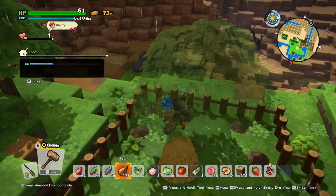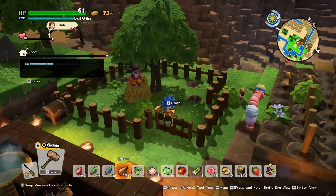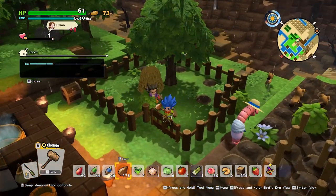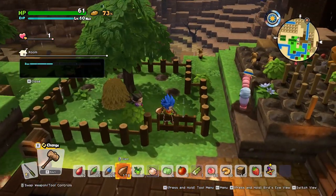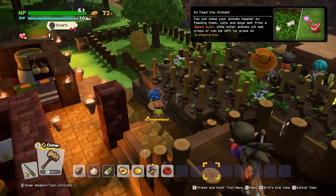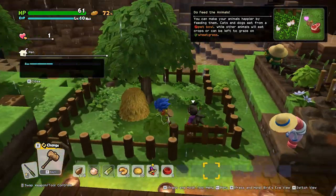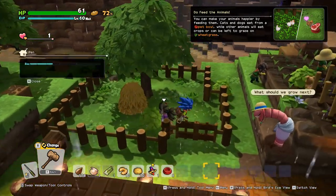Now once the first one of these wheatgrass seeds grows it will take this room and convert it into a pen. It should only take the grass seeds about a minute or two to sprout and we can move on. As you can see the room now registers as a pen and we can move on into converting it into a paddock.